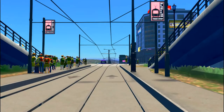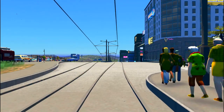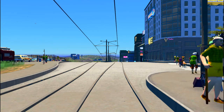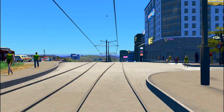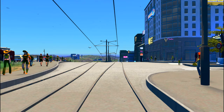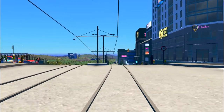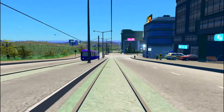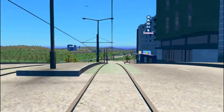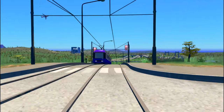Hello everybody, and welcome to another episode of City Skylines here in Otterburg. Today we're going to be working on that sports complex. I know last episode was a bit weird — we were trying to fix a problem where we were losing parks for some reason, and we spent far more time on that than I had anticipated. So today we're going to ignore the problem, which is my default way of dealing with problems, and work on a sports complex.